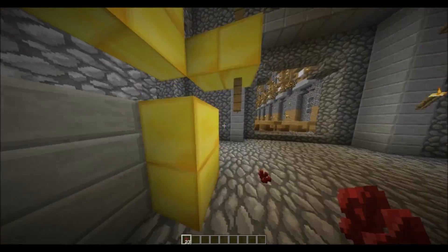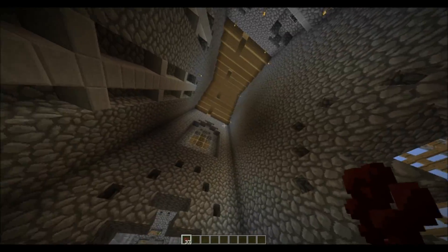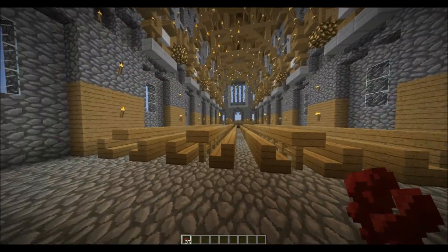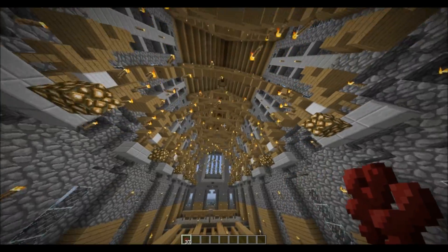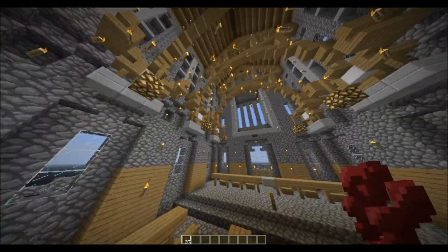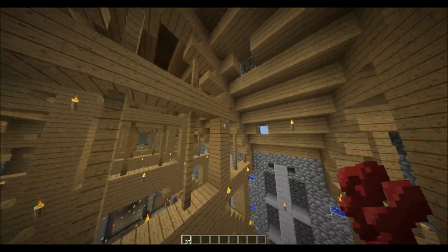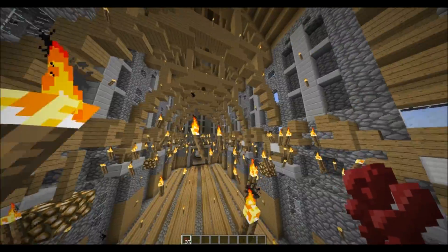But yeah, there will be a link in the description for the download and the person who created the map, and there isn't a texture pack — I'm actually just using Faithful 32 by 32 texture pack. I can't remember any of the names for any of the places, but I do remember this in all the movies and the first two games. The first two games of Harry Potter were the freaking best — the second one, in my opinion, was the best.